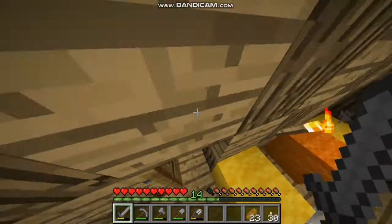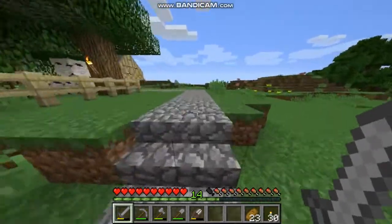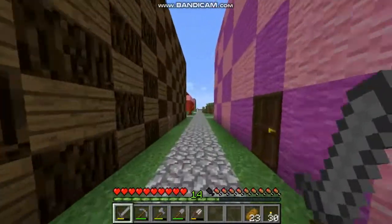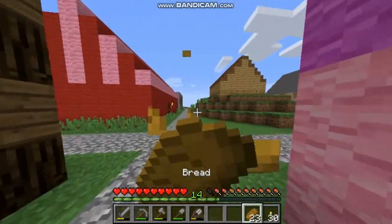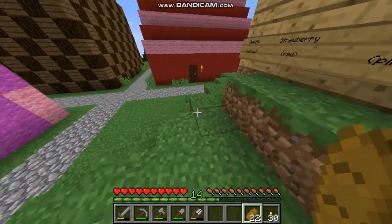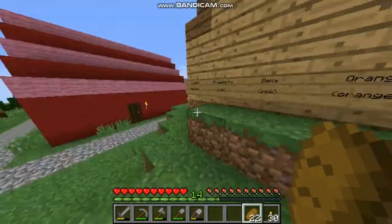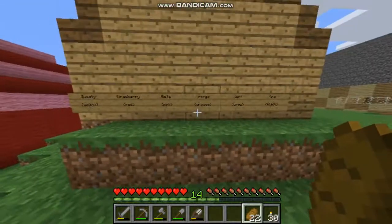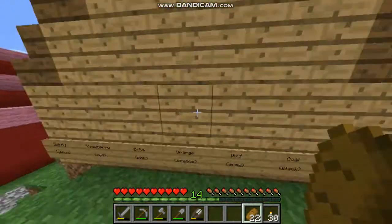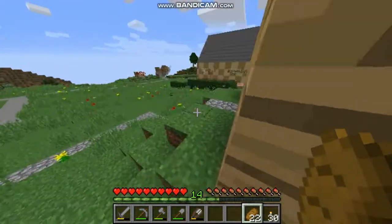Now it's time for the other two dogs, and then we have to search for the sixth one. Let me check the signs to see which dogs are here: Sweetie is in the kindergarten, Strawberry is too. Then we have Orange, Wolf, and Bella - oh, I missed Bella! Bella is already down there, of course.